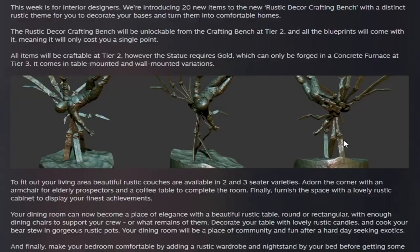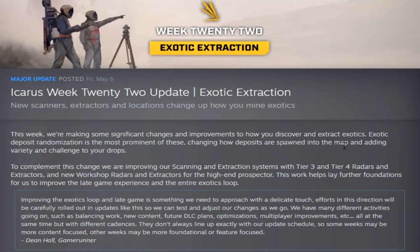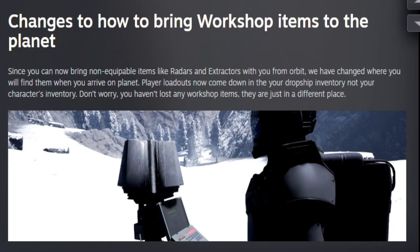Week twenty-two, Exotic Extraction, added new scanners and extractors and changed how we mine exotics. You can drop down with scanners, and they added exotic deposit randomization, tier 3 and tier 4 radars and extractors, a workshop radar and biofield canisters. They also changed how you bring workshop items down — no longer in your inventory but in your dropship.